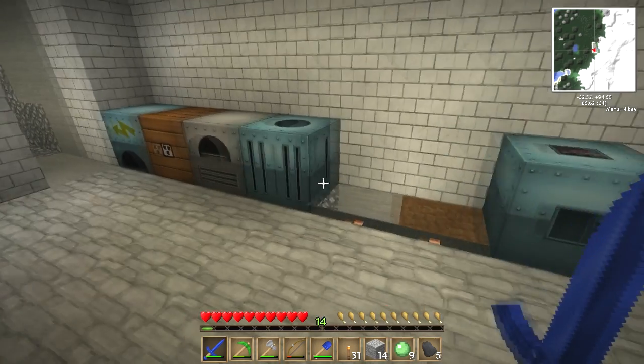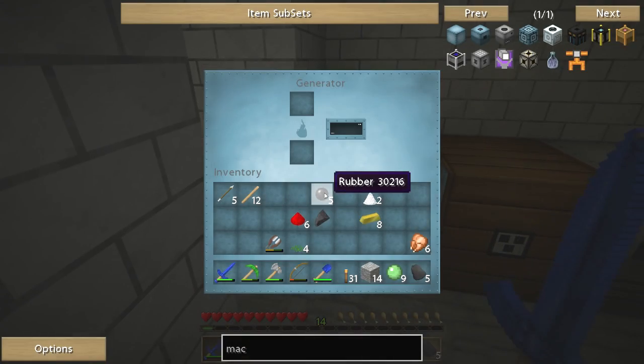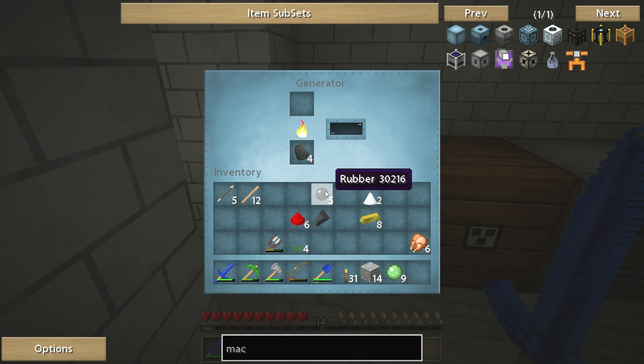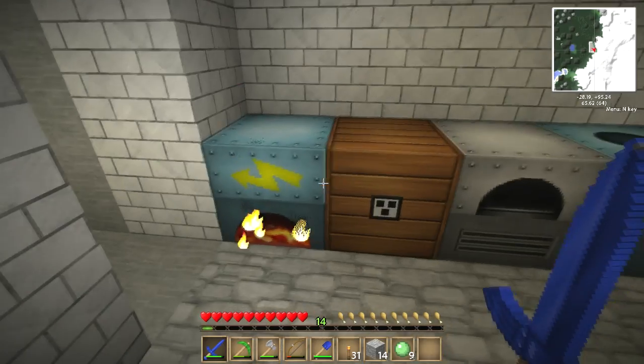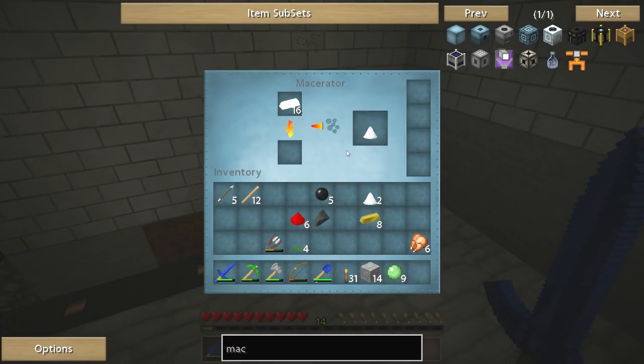We've run out of power. The generator is generating, but very slowly. This is quite a hungry machine, so we do need to sort this power out. That's enough for now — let's just see how much this takes up. Let's drop some of this stuff back in our chests.